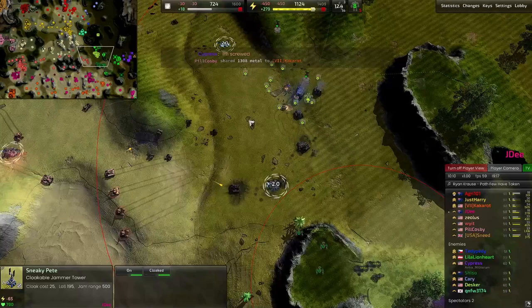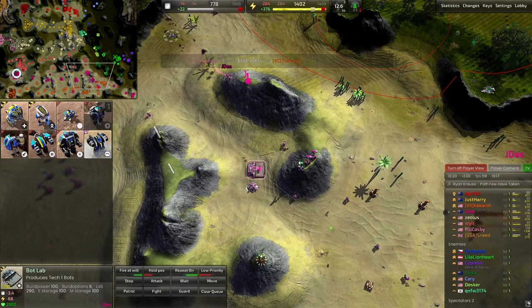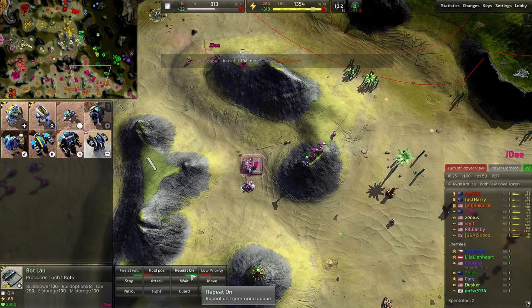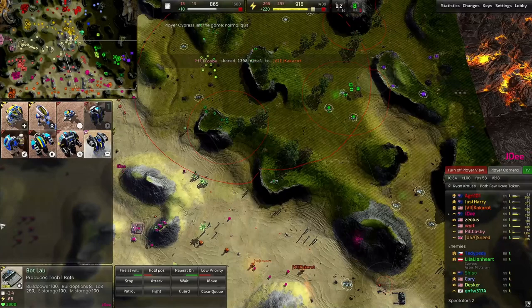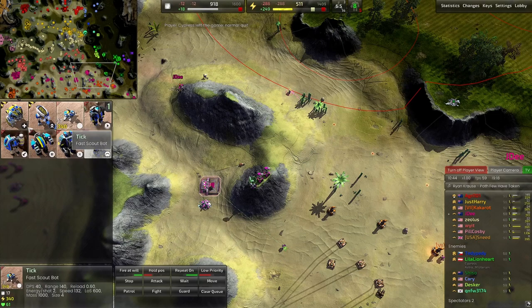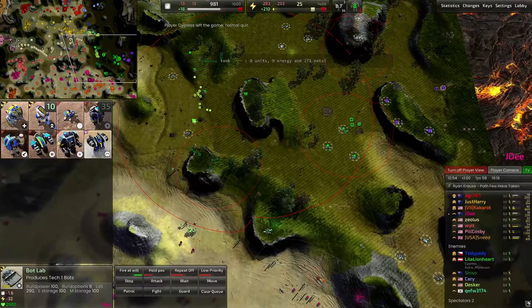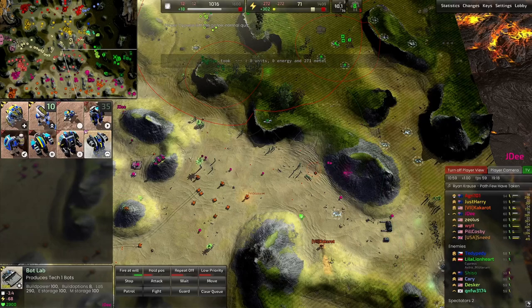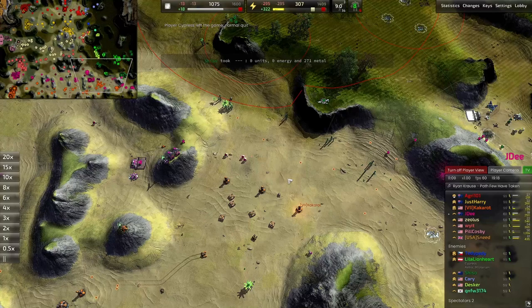One point from the last game was to bring a bot lab forward. You can see the amount of time it takes to go from the back line all the way to the front line. I've made use of the repeat command, which I spoke about in the last learning review, and I'm simply producing pawns to get them to the front line. What I should be doing is alternating — one pawn, one rocketeer, one pawn, one rocketeer — which would save me a lot of time getting rocketeers walking from the back to the front.